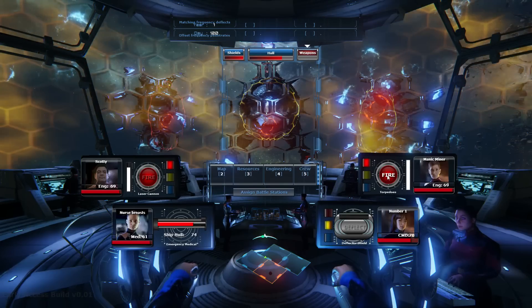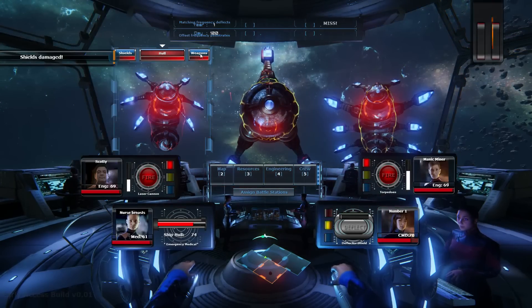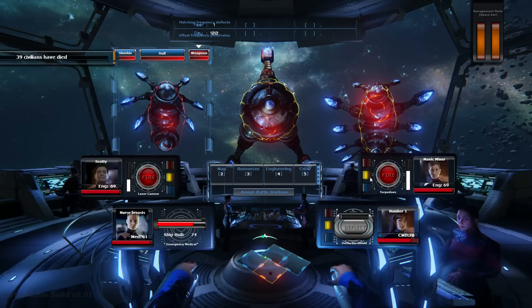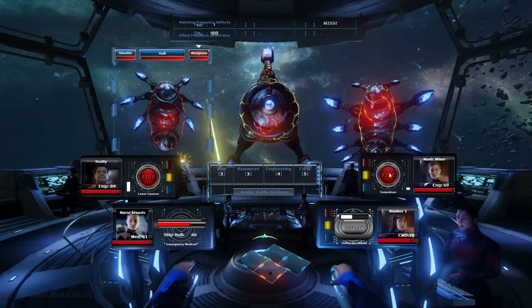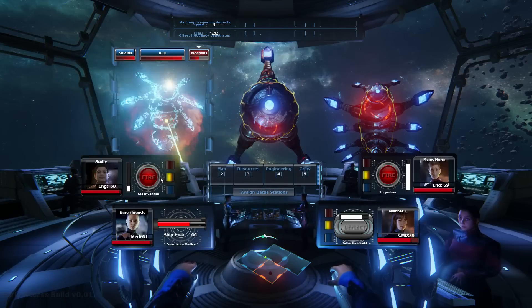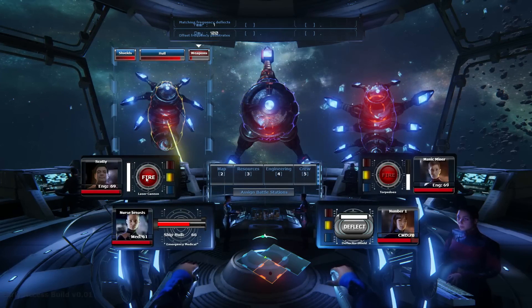What I suggest is: when you're fighting more than one enemy, target their weapons immediately. Go straight for their weapons, knock them out. The second you knock their weapons out, they go onto a repair timer. You then move onto the next enemy, target his weapon systems, knock them out. By the time you've done that, go back to the first one, hit it again, reset the timer, then target its hull. Give it a couple of blasts on the hull, then switch to the next enemy. Keep rinsing and repeating.